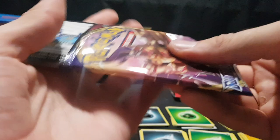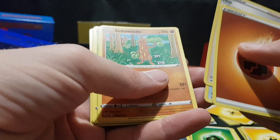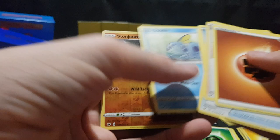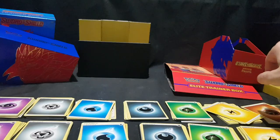Last packet from the second Elite Trainer Box — gonna end strongly. There we have the code card. Energy, Hop, Pokegear 3.0, Sudowoodo, Snom, Grookey, Morwhile, Galarian Ponyta, Sobble. We have Stonejourner Reverse Foil. And we have Zacian V! Awesome — that is great.